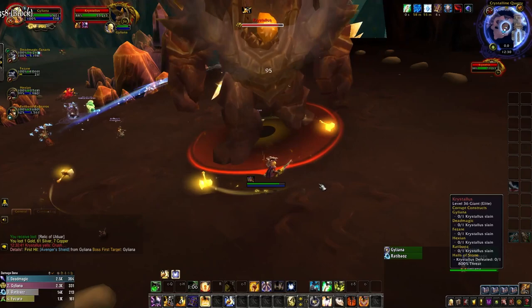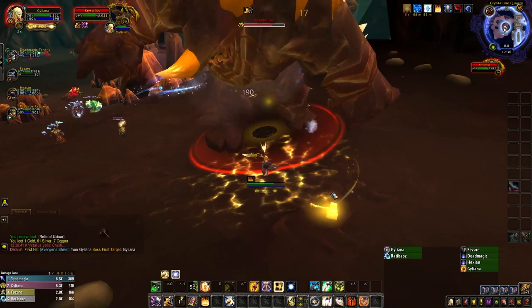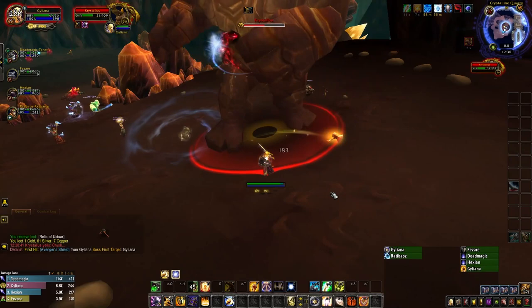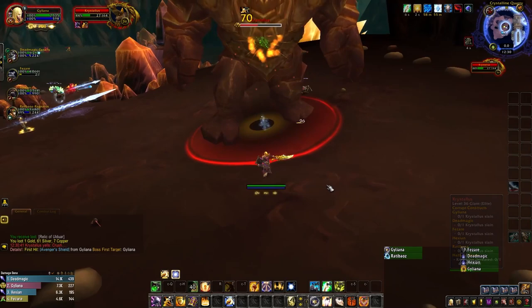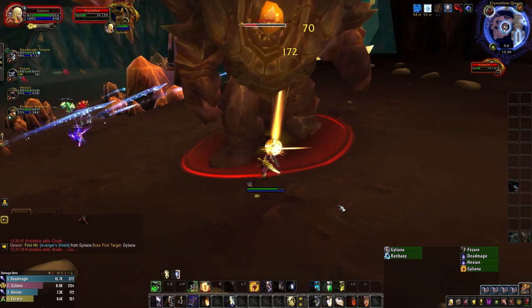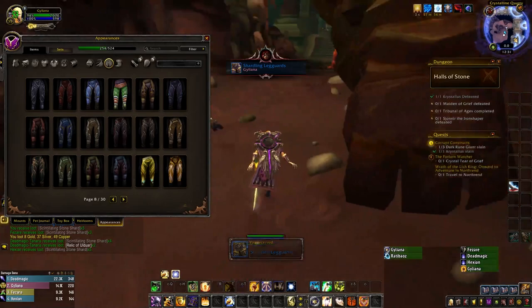Crystallis has a few different mechanics. Stomp will deal AoE damage to anyone within 25 yards, Boulder Toss will deal damage to the tank, and only on Heroic Mode, Ground Spike will periodically hit a random player for additional damage. None of these mechanics are really impactful outside of putting strain on your healer. The only important part of Crystallis is his final ability combo — Ground Slam and Shatter. The slam will knock players back and slow them over 5 seconds, after which they'll be turned to stone and stunned. A few seconds later, Crystallis will cast Shatter, causing every player to take damage depending on how close they are to another player. If everyone is spread out, this mechanic will barely be noticeable, but if they're all stacked up, you'll instantly die. Just stay spread and the boss will die.